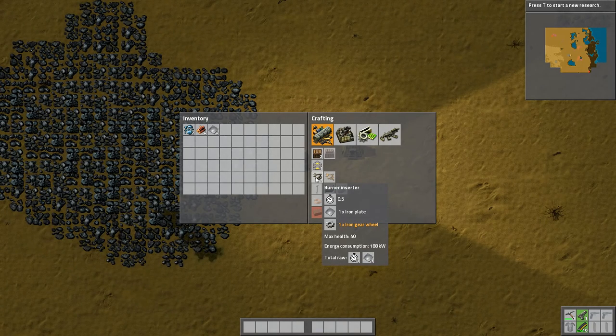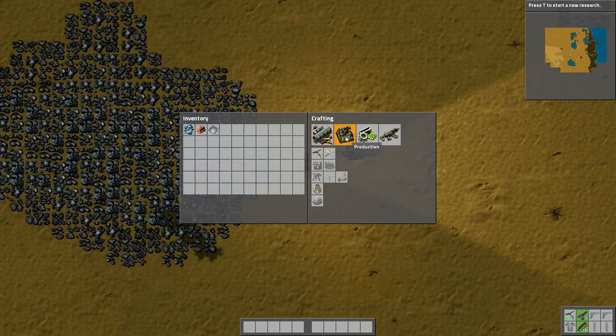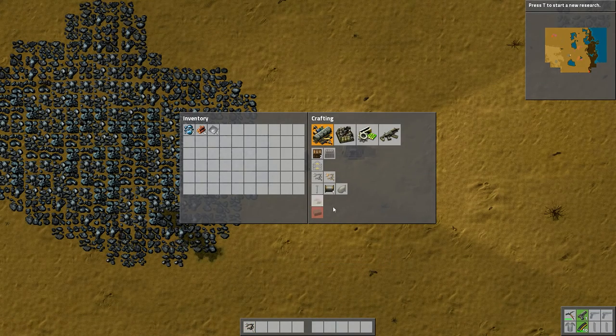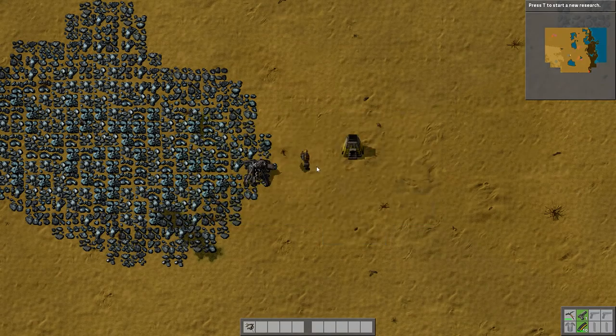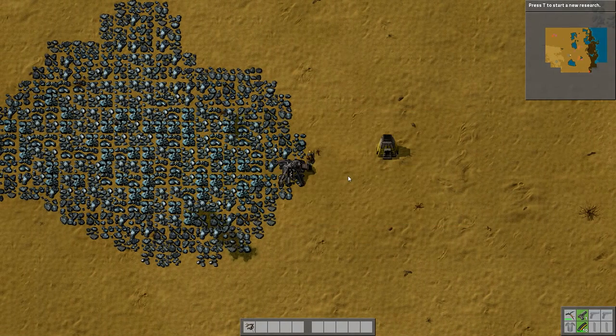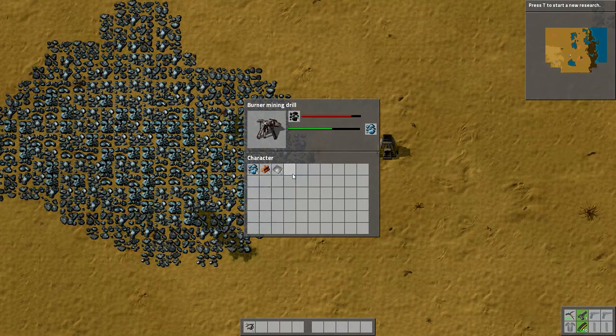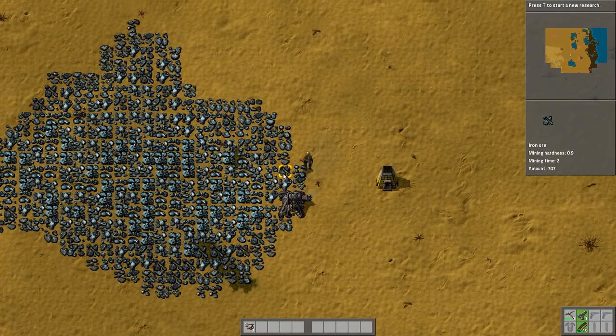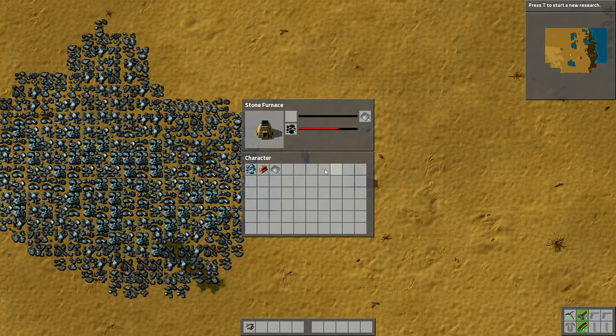The next thing I want is a burner inserter. It needs an iron plate and an iron gear wheel — the gear wheel is in orange because we haven't made any yet, but it will make it automatically. I click and it'll craft them one after the other. I also want transport belts, which require more iron. I press F to pick things up. It takes a little while to get started.